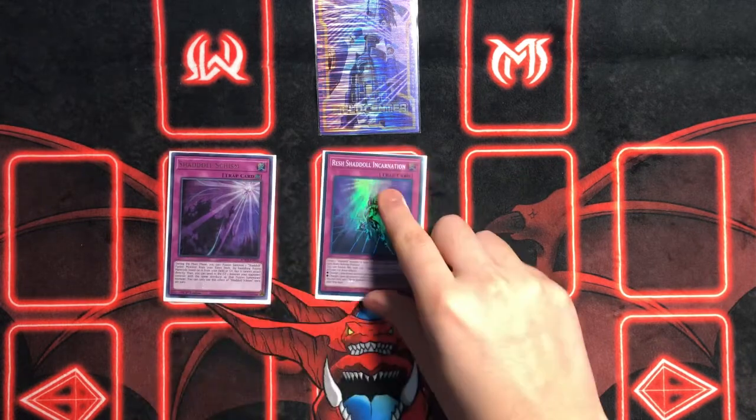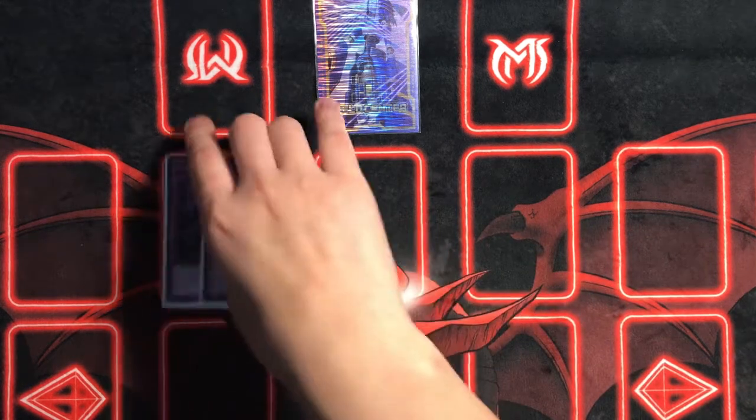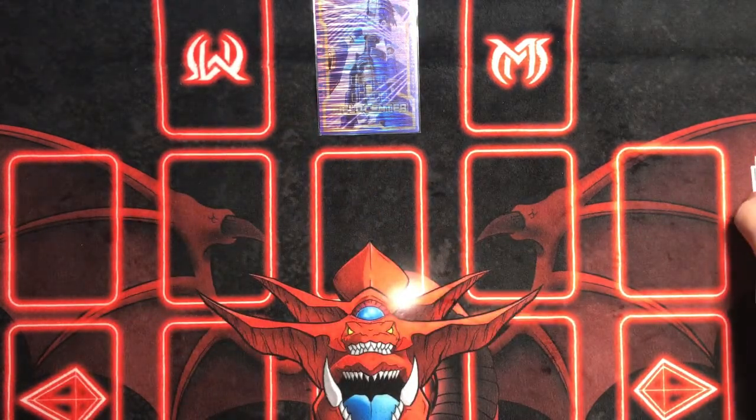We're playing one Shaddoll Schism and one Re-Shaddoll Fusion. Schism is the best trap card for fusion summoning in all of Yu-Gi-Oh — it allows you to use materials from your graveyard or field and then send a card. This actually becomes an out to Dragoon because you bait out the negation, summon Winda, send Dragoon to the graveyard, then use Monster Reborn to bring it back. Re-Shaddoll has two effects: target a Shaddoll monster in your graveyard, special summon it face-up or face-down, and banish it along with one other Shaddoll card in your graveyard, then flip one face-up or face-down. Really nice for getting your engines going.